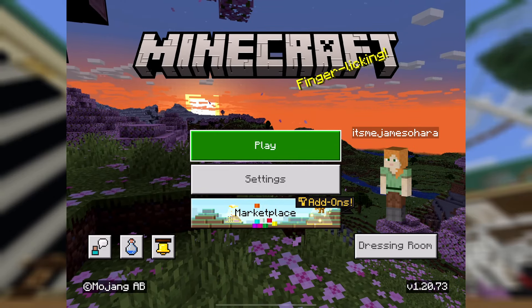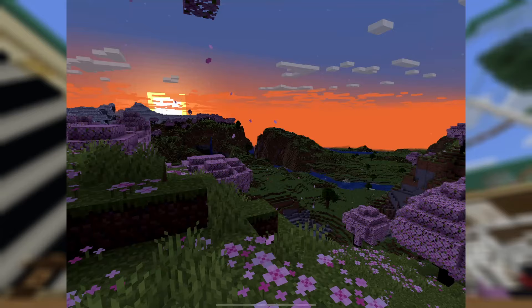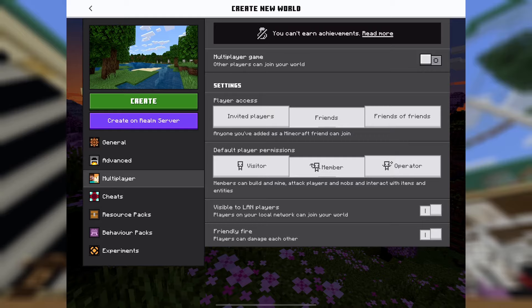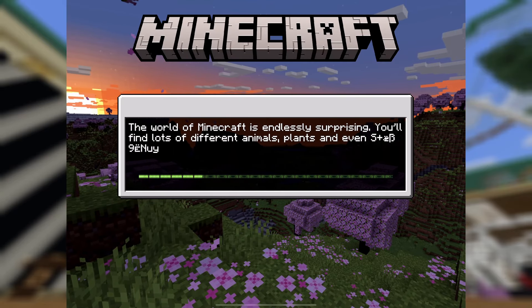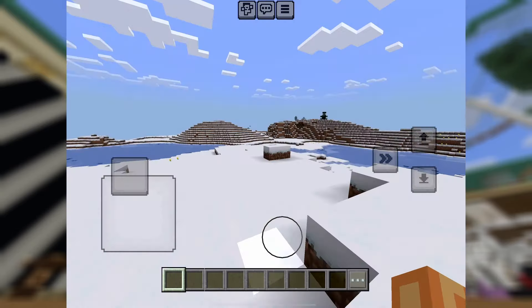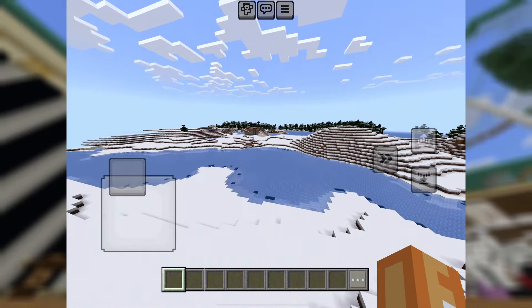Just waiting for everything to load up nicely. I thought what I would do is make a new world for this, so I'm going to put it in creative just so I can get all the items required. I'm also going to turn off multiplayer and then we can load in. One thing I've noticed doing this dupe on a touchscreen device — it's actually way more OP, and I'll show you why in a second.